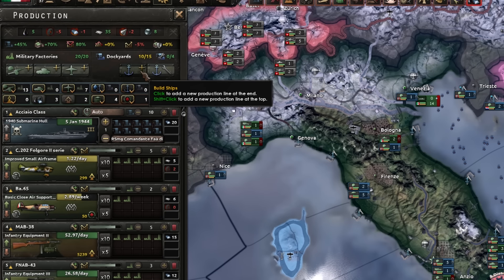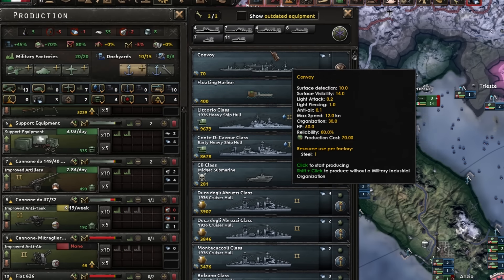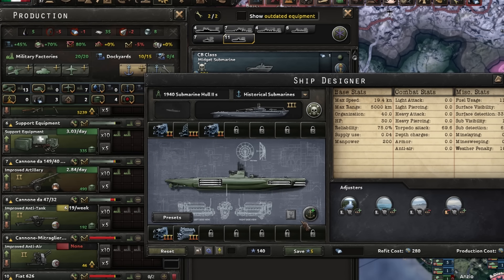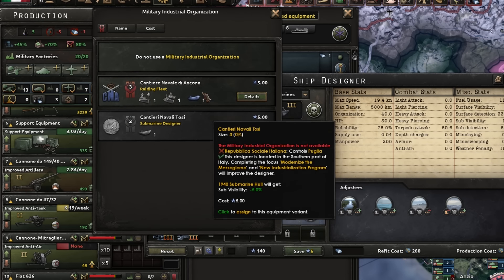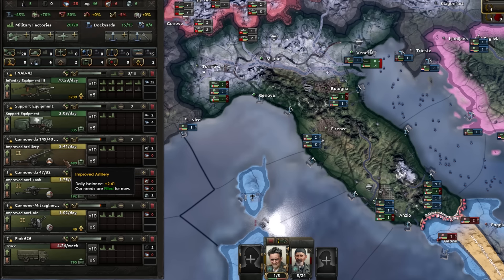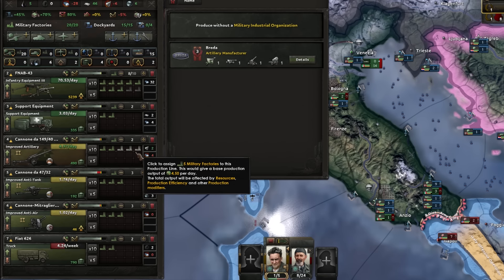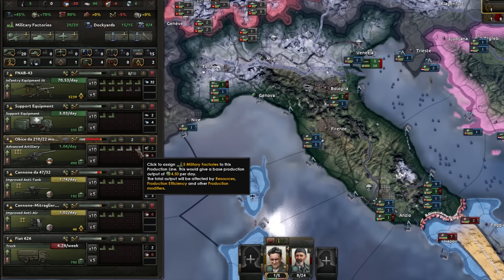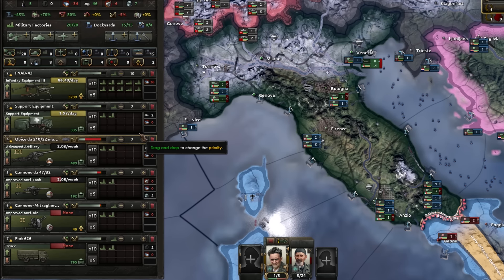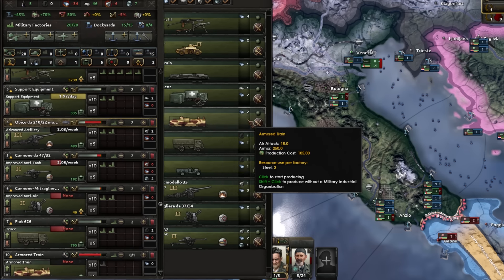We're not going to do midget subs today - we will be spamming out subs though, and we're going to sink every convoy that dares to cross the Med. Let's take that one, add some radar and the designer as well - the raiding fleet one. Let's get 10 infantry equipment, upgrade the artillery, 222, anti-air, anti-tank, trucks, and let's get armoured trains as well.